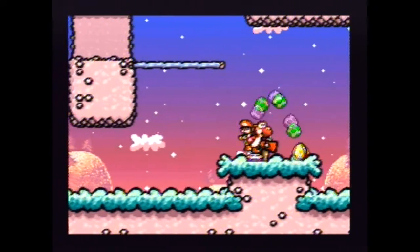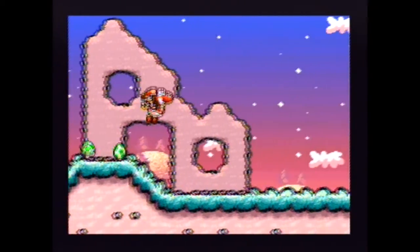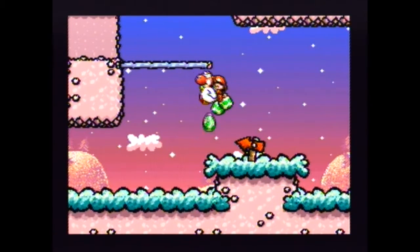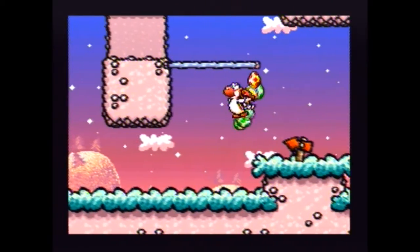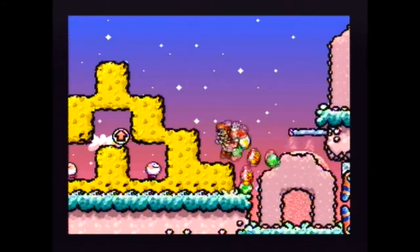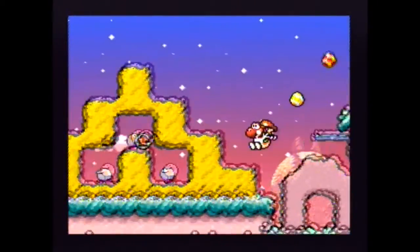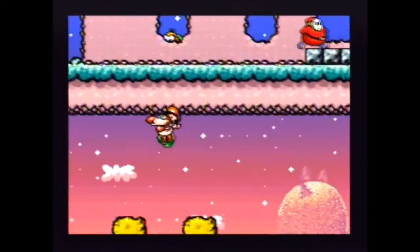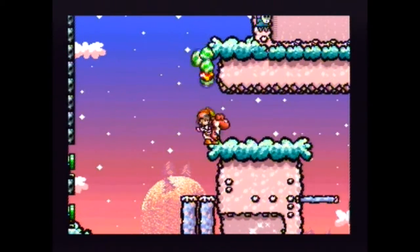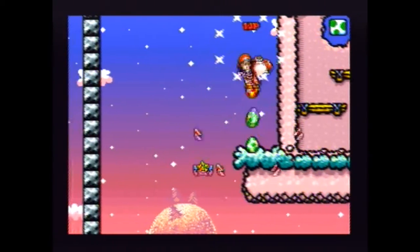Now if you jump on an enemy and flutter — not that kind of enemy. Crap. And I won't find any other ones so I'm screwed. I can't get up here either. Can I make a frame-perfect flutter? Probably not. I can get up here at least. I wonder why you have this thing here.